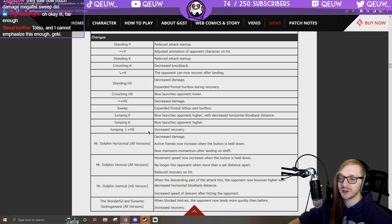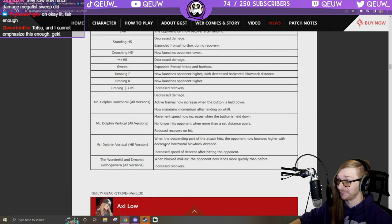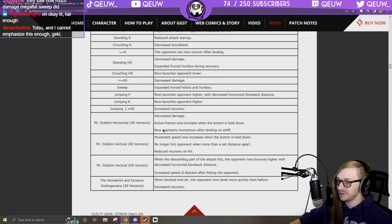Mr. Dolphin Horizontal: decreased damage, but active frames now increase when button is held, and now maintains momentum after landing on whiff — so she slides after dolphin, that's scary. Mr. Dolphin Vertical: movement speed now increases when button is held, no longer hits opponent when more than a set distance apart, reduced recovery on hit.